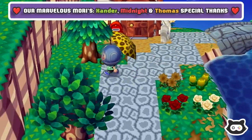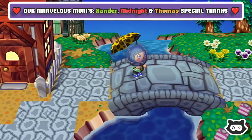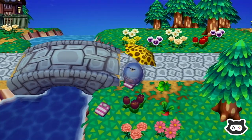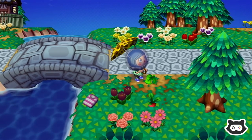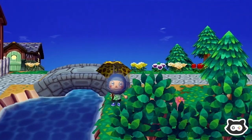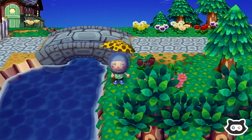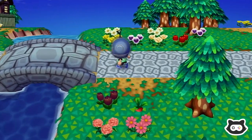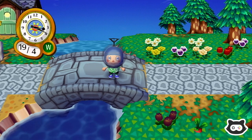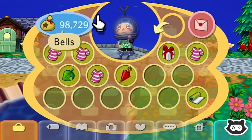Hey everyone, welcome back to another Maury's Plays Let's Play of Animal Crossing: City Folk. It looks like we have some cleaning up to do, but we also finally have some sunny weather — nice bright day, not a cloud in the sky. We don't need our umbrella anymore. Tipper finally took the shirt right off our back, so we need to find ourselves a new outfit today.